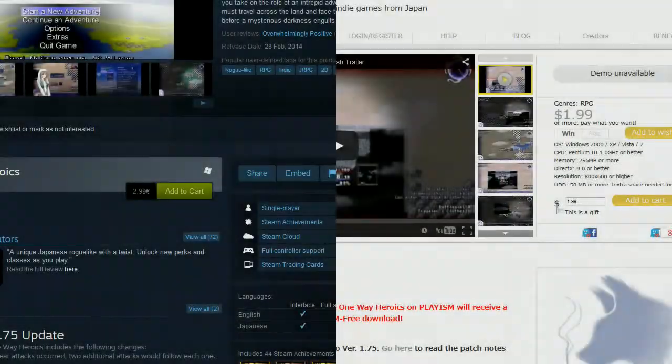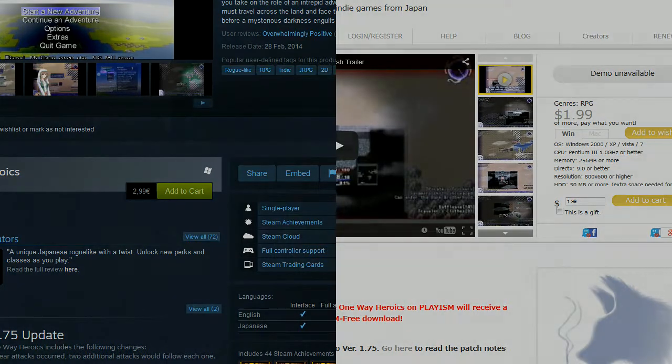You can currently buy One Way Heroics on Steam for €2.99 or on Playzm for €1.99 or your regional equivalent. It's a great price for a game which has high replayability and offers countless hours of gameplay if you're as stubborn as I am.